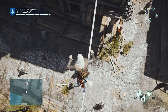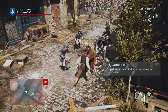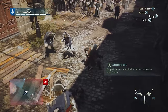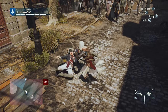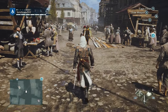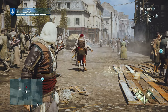Assassin's Creed Unity is an action-adventure stealth game set in an open world environment. The game was meant to be rebuilt, with fencing used as an inspiration for the new combat system. In addition to returning weapons from previous games, Unity introduced the Phantom Blade, which uses crossbow mechanics to fire a silent projectile at a distance while serving the same role as the hidden blade in previous games.